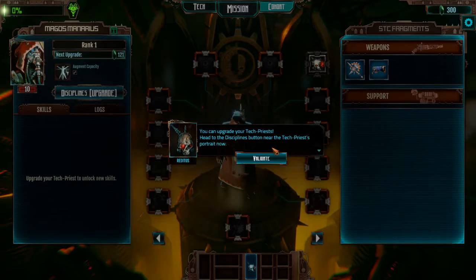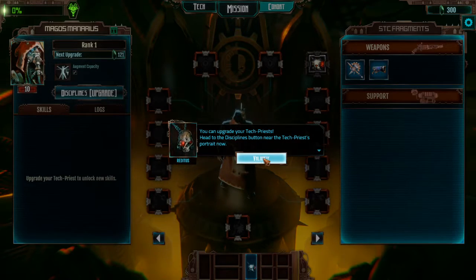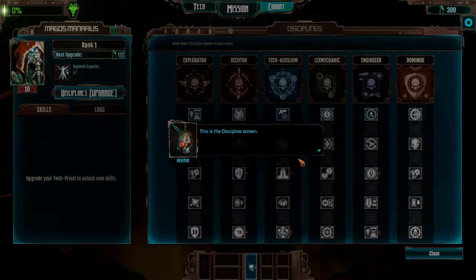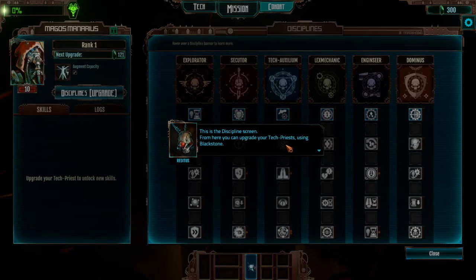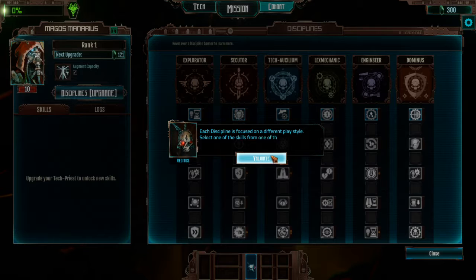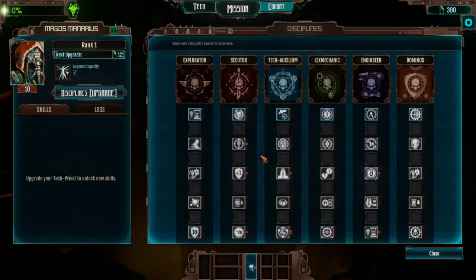You can upgrade your Tech Priest — head to the Disciplines button near the Tech Priest portrait. We'll use Blackstone for these upgrades. The Disciplines button is focused on a different playstyle; just select one of the skills from one of the six trees.